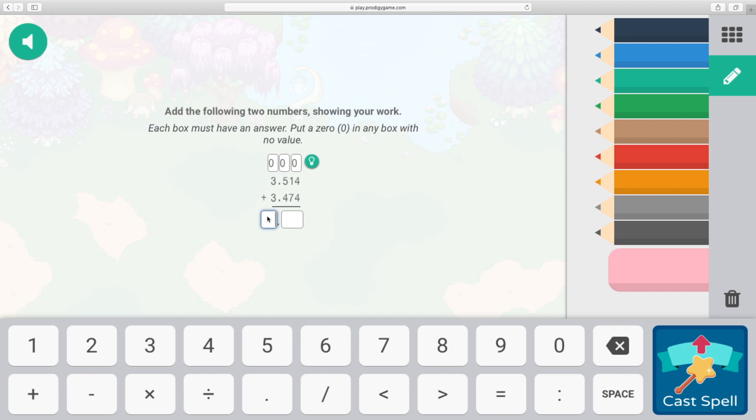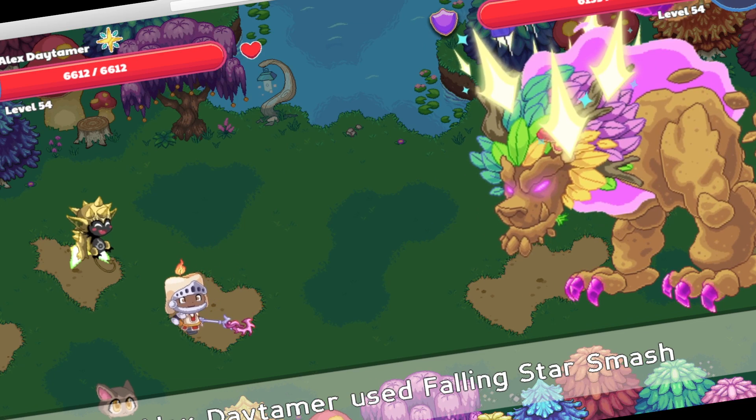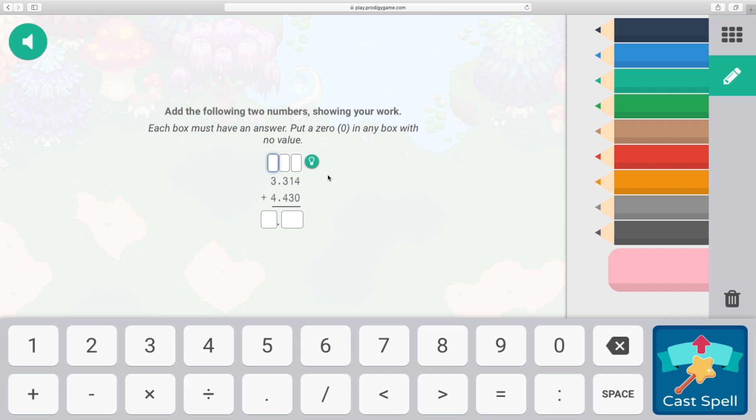Now we just gotta add this up. What's 3.514 plus 3.474? It's six point nine — we got it correct! Yeah, correct guys! Not too bad, not too bad. The next attack will be more effective. Same problem again, this time I'm just gonna put the zeroes.